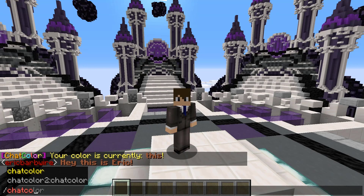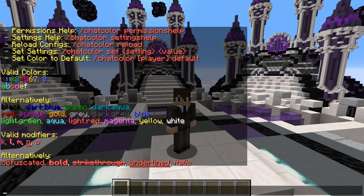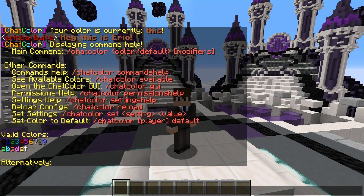Now if we do slash chat color help, we get all of the commands related to the plugin along with various useful modifiers and colors. So we can go ahead and set a color for ourselves.